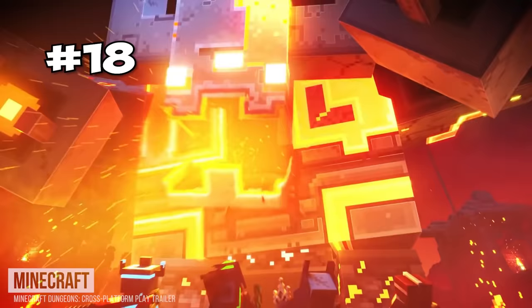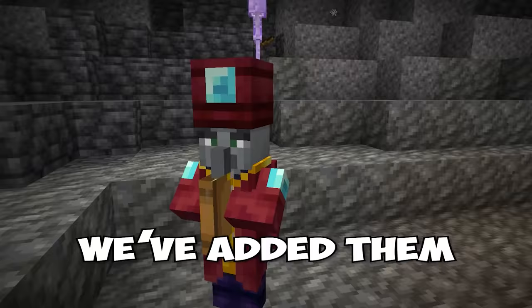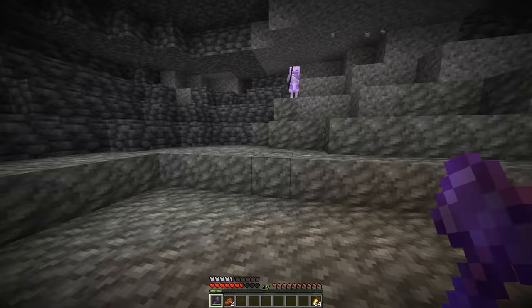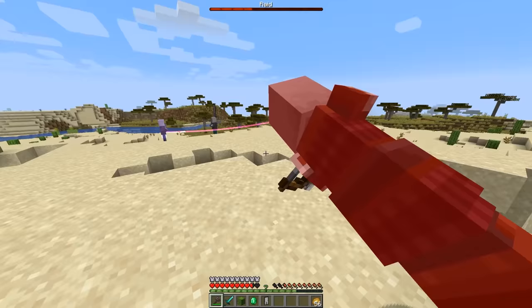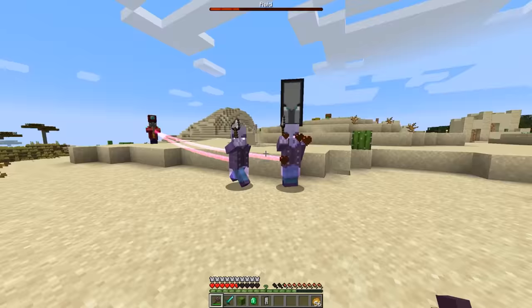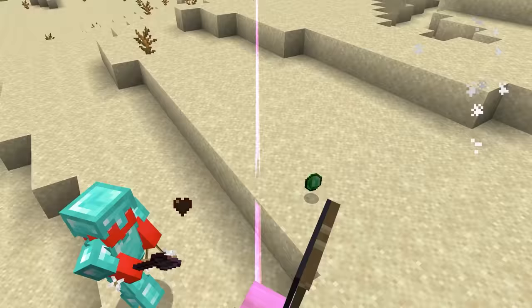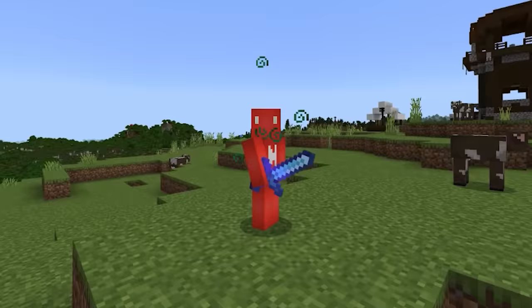Minecraft Dungeons added in a mob called the Enchanter, and now we've added them to the base game. This guy enchants nearby mobs to make them into more powerful versions, which is intimidating for sure, but I think it also adds a fun challenge to your next raid. And since they're not that threatening by themselves, it makes sense that they try and buff the nearby vindicators to give you some more trouble. I think that's a welcome change of pace for the next time you get the bad omen effect.